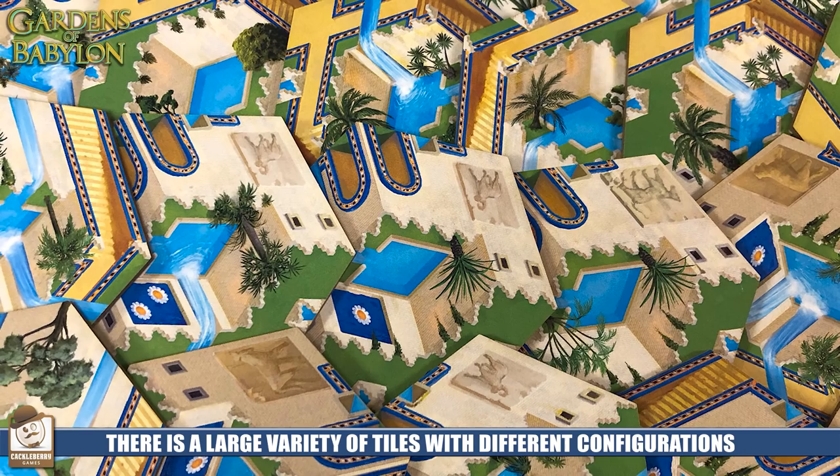Some tiles are going to have more waterfalls than others, some are going to have no stairways going up, and some of them even have a little doorway so that you can move laterally across on the same level.